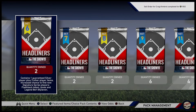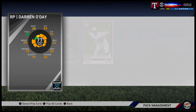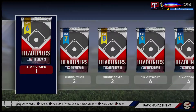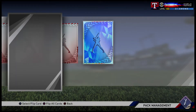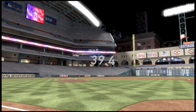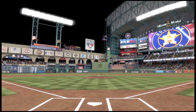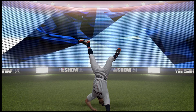People have been asking why I'm doing pack openings when I've already got all the cards I want. Honestly, you guys love pack opening videos and I enjoy them too - so why not? I've got these stubs and they're just going to sit here. Diamond number five pulled - 97 home runs, 464 RBI, 818 OPS. An Astro... let's see who this is.